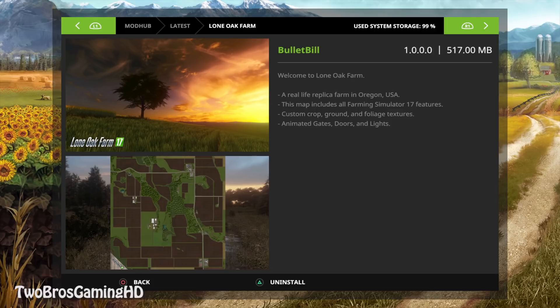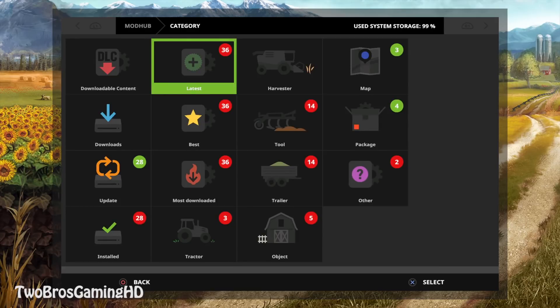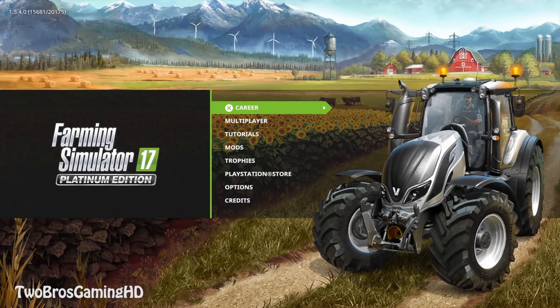This is from our guy Bullet Bill. Welcome to Lone Oak Farm, a real-life replica farm in Oregon, United States of America. This map includes all Farming Simulator 17 features, custom crop ground and foliage textures, animated gates, doors, and lights. This is a real-life copy from the state of Oregon. I really like when creators make real-life replicas, so if you also like that, hit the thumbs up to show your appreciation to Bullet Bill.